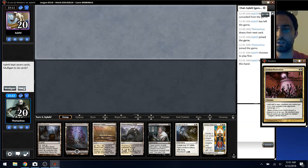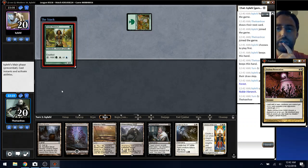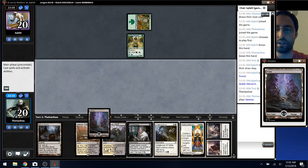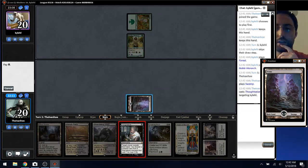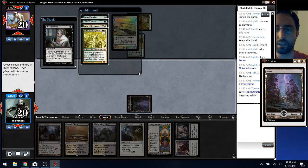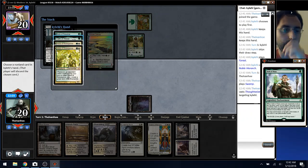The question is whether I Thoughtseize on one or not. If they play a mana elf, yeah — so they're playing Hierarch, I'm definitely going to Thoughtseize ASAP. Then I can play tap land second turn, turn three something else. Don't care about Oath.